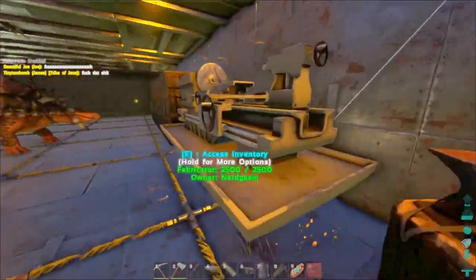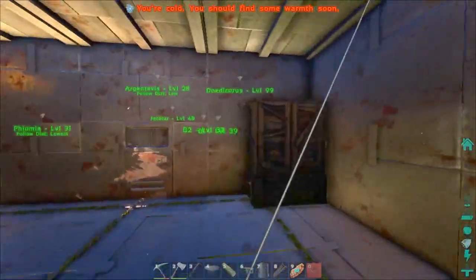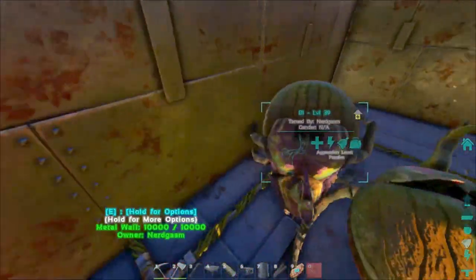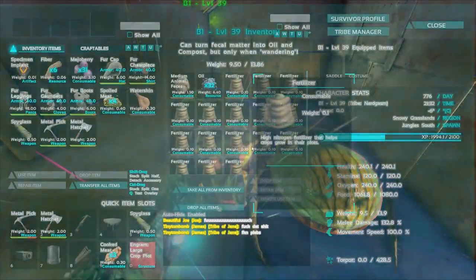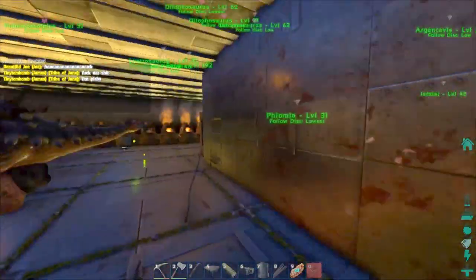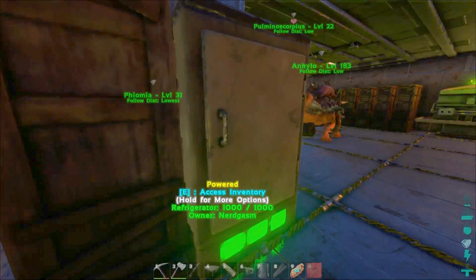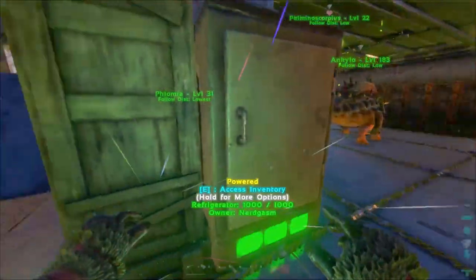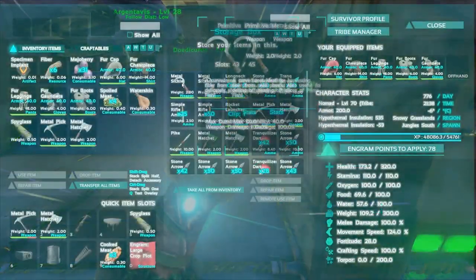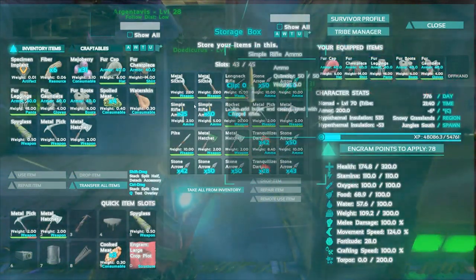I'll just show a few features of the base. We've got our two dung beetles in here to make fertilizer for the Species X and our Pheoma, so they won't be going anywhere in that little box area. We've got a fridge here which we just store everyday food in, and our weapons crate here which we try and use these weapons as much as possible.